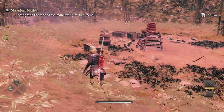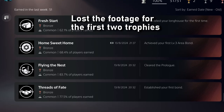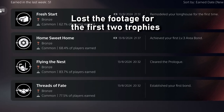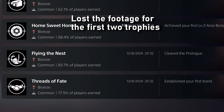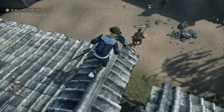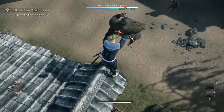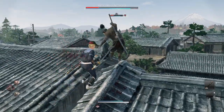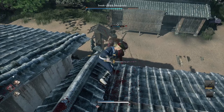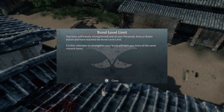The first trophy I got was Threads of Fate — Established Your First Bond. This trophy will automatically come to you when playing the game. Afterwards, Flying the Nest — Cleared the Prologue. The third trophy, Home Sweet Home — Achieved Your First Level 3 Area Bond — is basically completing one of the sections within the map, including picking up collectibles, fighting off specific enemies and main targets. You will get this naturally.